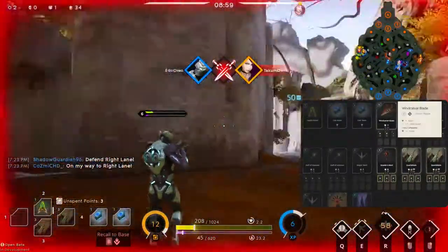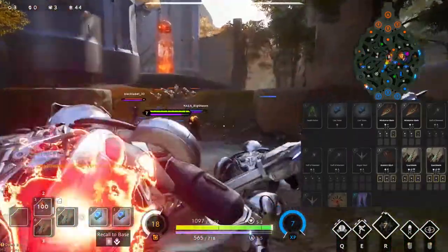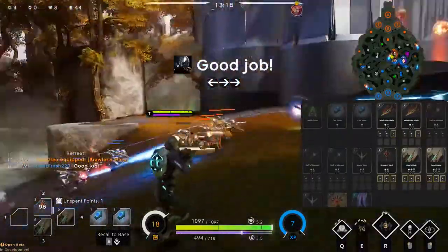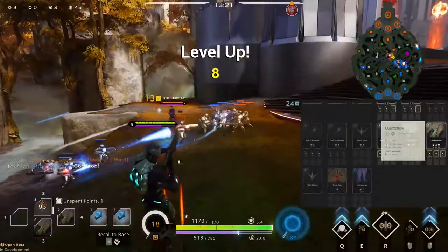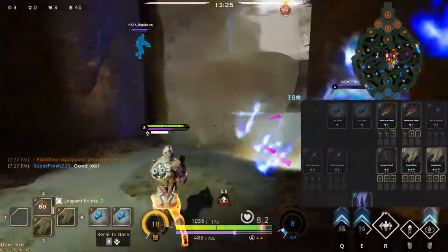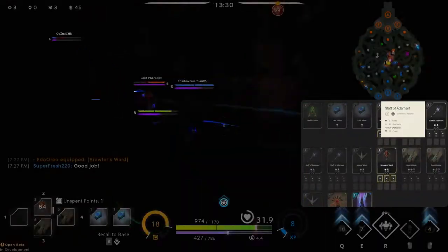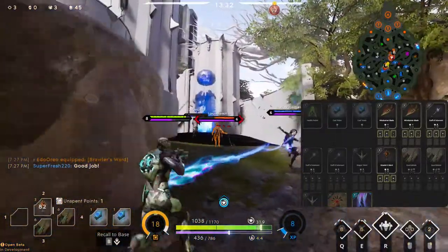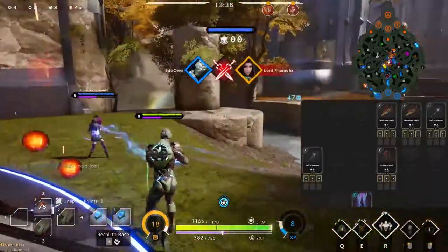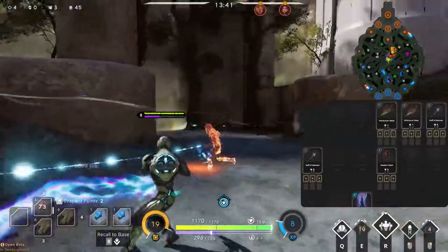Then I start building my wind cover blade. What you want to do with the wind cover blades is put on the attack speed, because you'll be hitting pretty hard but not fast enough. So if you put on the two attack speed on these, you'll be squared away. Then just farm — you want to get the hydroverser next, then top off your wind cover blades and finish building those. Then you can drop your quartz blades and start building your Stava Adamant.